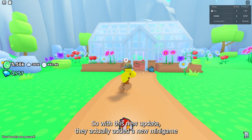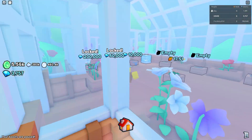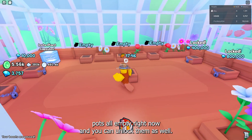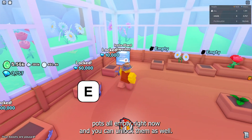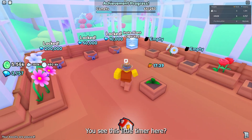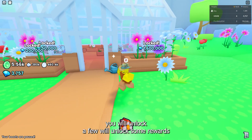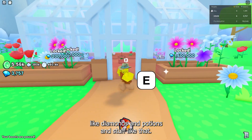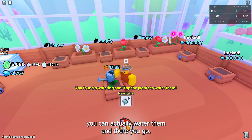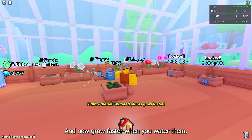With this new update, they actually added a new minigame that you can do. It's located in the flower area. There are little flower pots — these are all empty right now, and you can unlock them. Some of them are free and some you have to unlock with gems. When the timer goes down to zero, you unlock rewards like diamonds and potions. If you want the timer to go down quicker, you can water them and they'll grow faster.